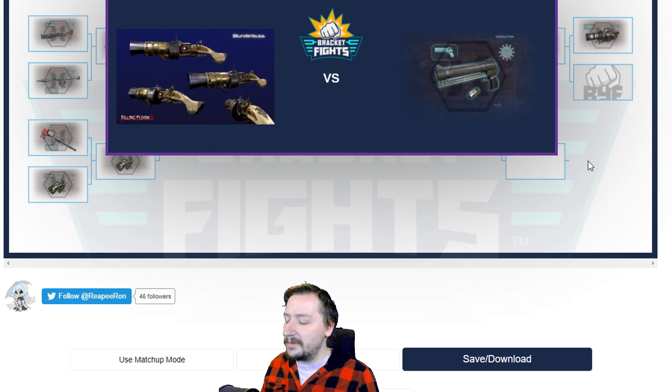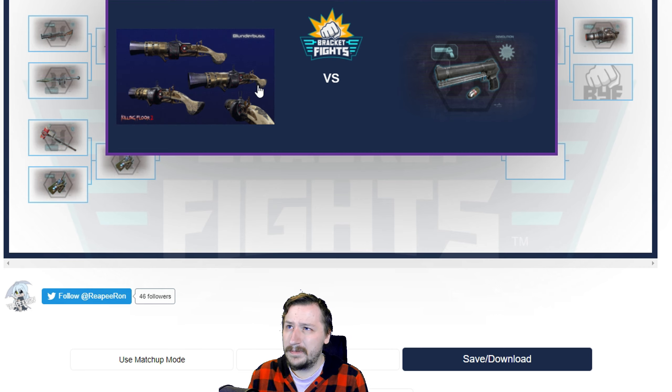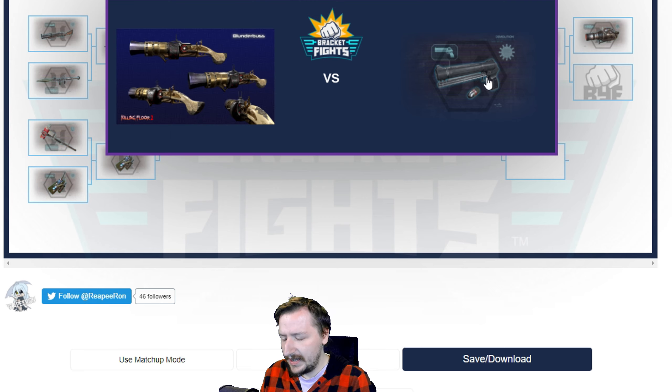Grenade Pistol or Blunderbuss? We get more damage with the Blunderbuss, and we probably get a better secondary fire since we get the shotgun mode as opposed to the Grenade Pistol's mode. The Grenade Pistol does weigh less and cost less to buy, which isn't a huge deal in this ranking. Neither one is particularly hard to match with another weapon. I think this one's probably going to the Blunderbuss.